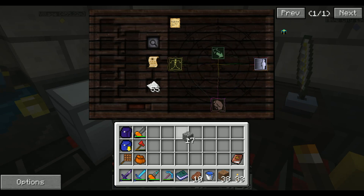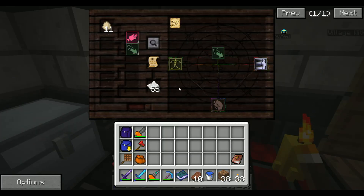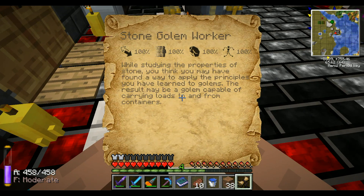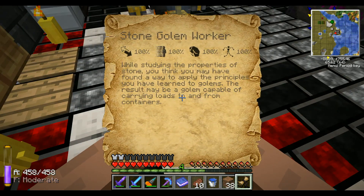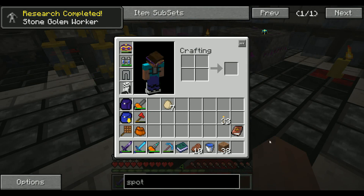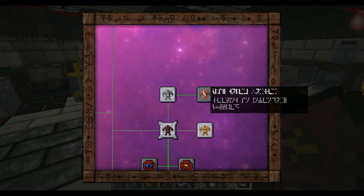There we go. And then some Permutato. Eggs are really cheap for a lot. Got ourselves a Stone Golem Worker. While studying the properties of stone, you think you may have found a way to apply the principles you have learned to golems. Results will be a golem capable of carrying loads to and from containers. Sweet.